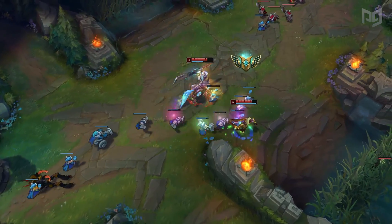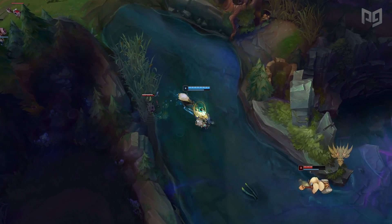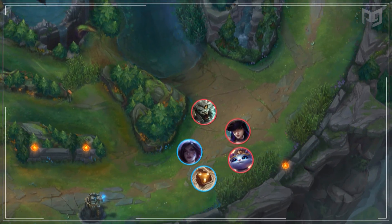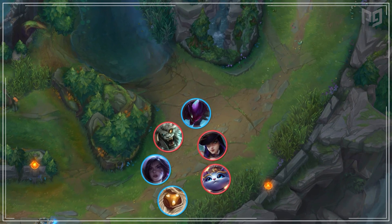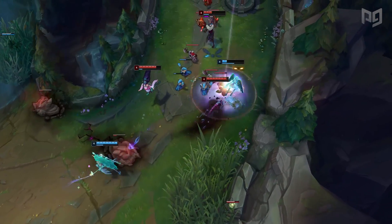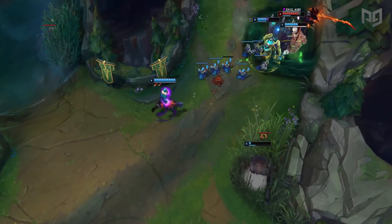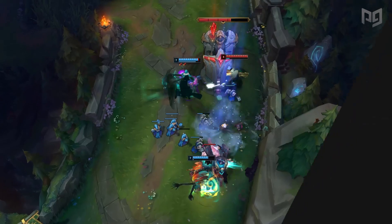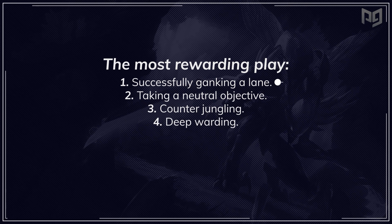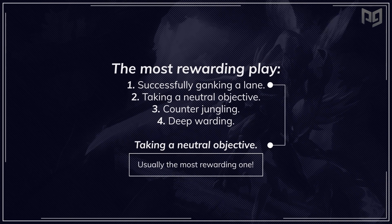As a jungler, your role is a little more nuanced — you have the final call on any play. Since you won't always be in a position to immediately match a play, you need to constantly consider your options. For example, if your bottom lane gets ganked but you're on the top side of the map, your options include walking into the enemy jungle to steal camps, ganking mid, taking Rift Herald, or ganking top. Based on the information you have and the current state of your lanes, you need to make the best call within seconds. You always want to take the most rewarding play possible, and in most cases that order is: successfully ganking a lane, taking a neutral objective, counter jungling, and deep warding. Ganking a lane usually leads to taking a nearby neutral objective, which is why it's typically the most rewarding.